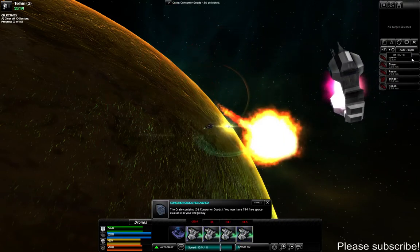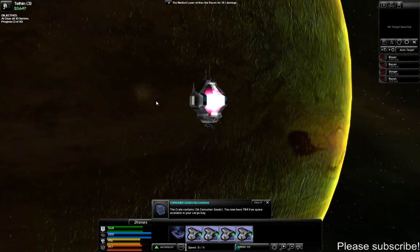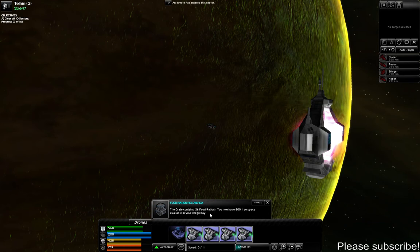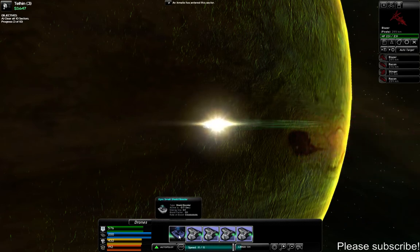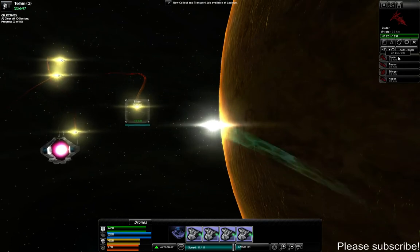Shields are still doing good, and if they start getting low I have a shield booster that'll bring them back to life. Going over here to pick up this crate — it contains neutron pods. I also picked up some consumer goods and food rations. More food rations — always good to have something to eat in space. Let me go ahead and recharge my shield a little before going into battle with the eventual boss. Here's some more blazers, recons, and stingers.